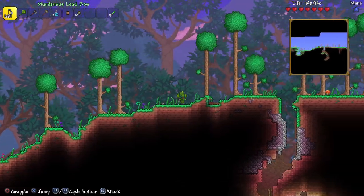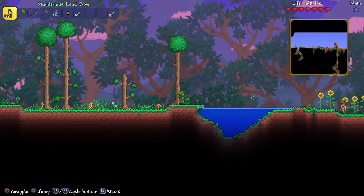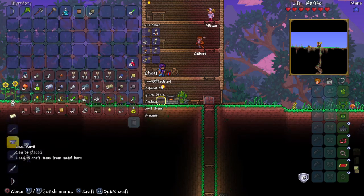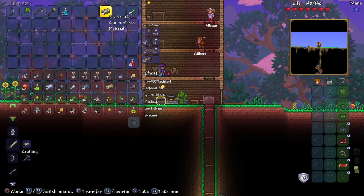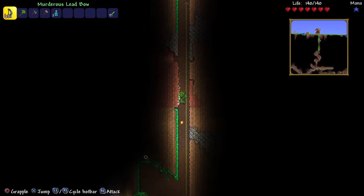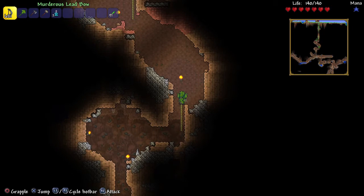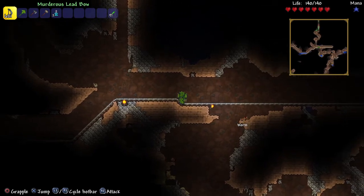All right, this should be good. So I guess our next step is to go underground and try to get some better ores and stuff. We definitely can't do that. Looks like we're going under. So what's our loadout again? Those are our accessories. The flying carpet is really super cool — this is the first time I've ever used it and I definitely like it.